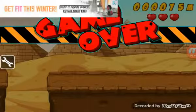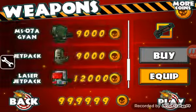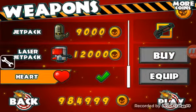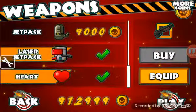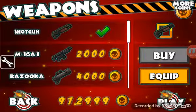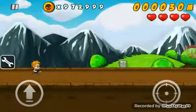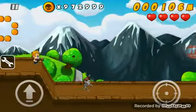Now you can go to the store and buy whatever you want. I'm gonna buy everything I want. Now the game's pretty much over — you get the best power-up ever.